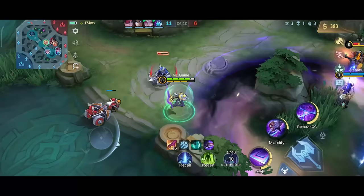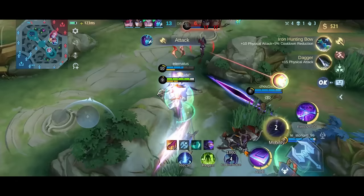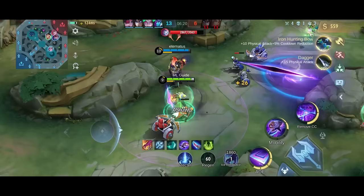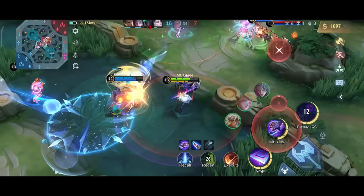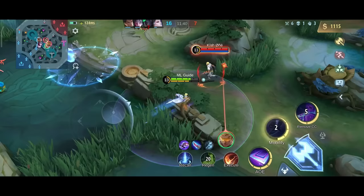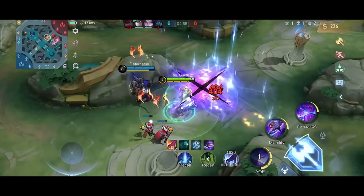Don't forget the ult can remove CC effects, so you can spam it around like there's no tomorrow, even when you are just farming. Then you need Malefic Roar unless you are facing 5 squishies. Even though you are not targeting tanks, you still want to deal as much damage as possible to them — otherwise they are almost unkillable for you, which means they can pressure you to death.